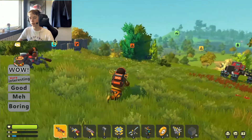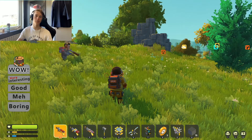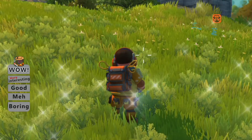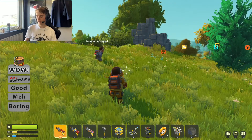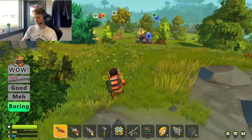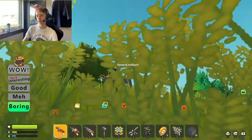Either way, today we're doing a recap and we're going to go through five different sections: boring, meh, good, very good, and wow. We're going to categorize the things we've done, or at least the things we remember doing. Let's start with the most boring things.